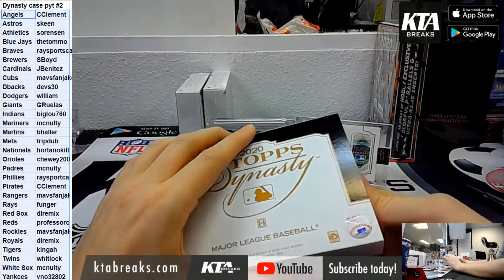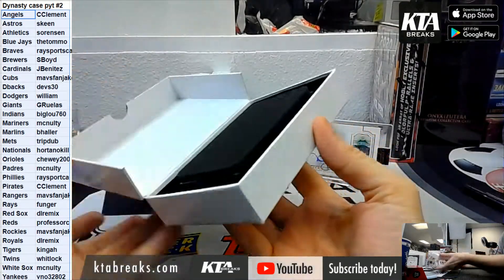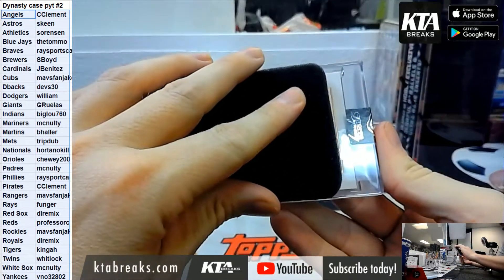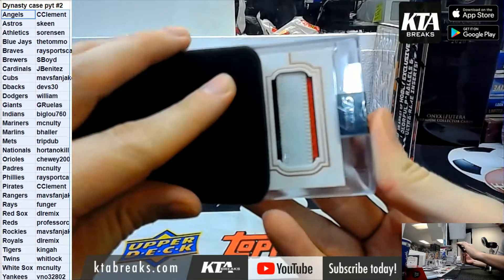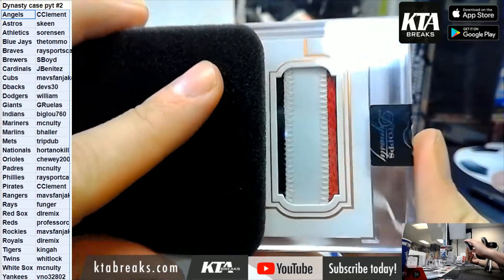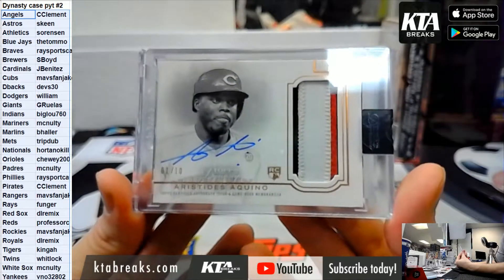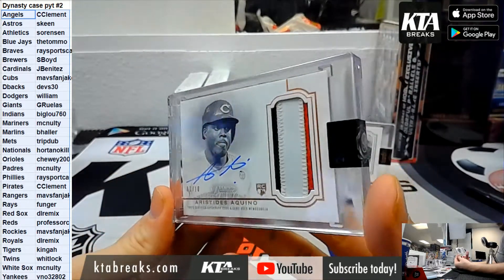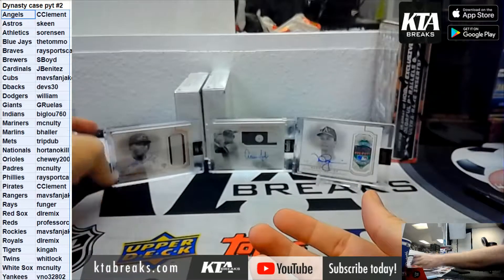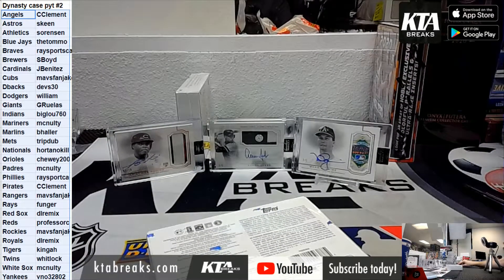Already way better than Case 1. For the Reds, 1 of 10 — both cases had an Akinio for Chad. 1 of 10 Akinio rookie. You pull Akinio, it's like freaking crazy.